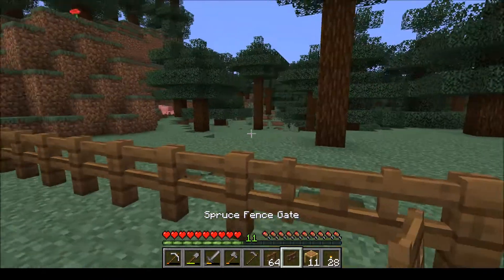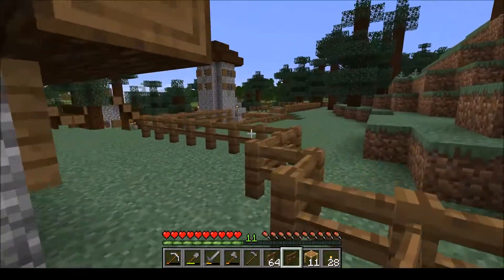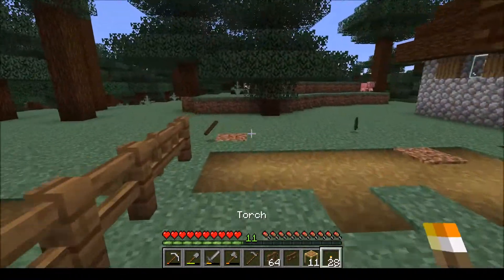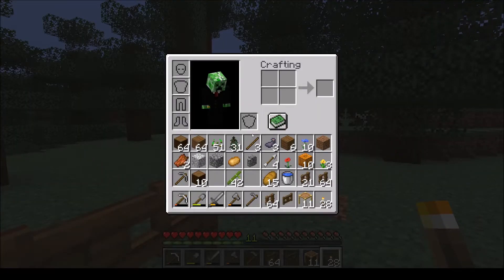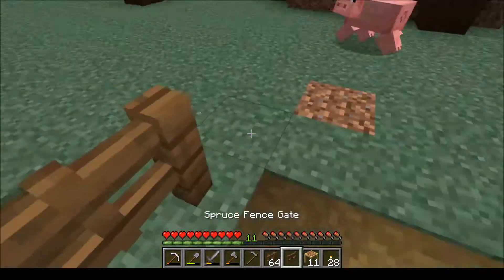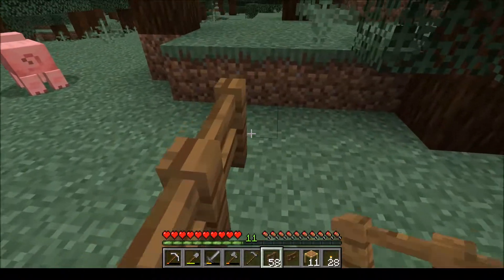Slap a gate down. Now we're going to have to go through sometime at night after this fence is done and light it up, so we're going to need to make some more torches. Once we finish this gate, I'm going to have to go mining — we seriously need some resources. We don't have any armor yet, nothing. We don't have enough iron tools. Once we finish up this gate we're going to go mining, get some resources, and really get settled into our new home.